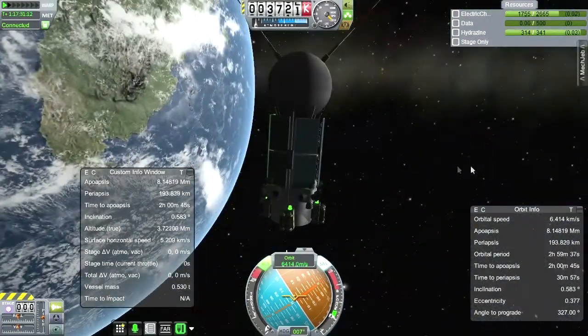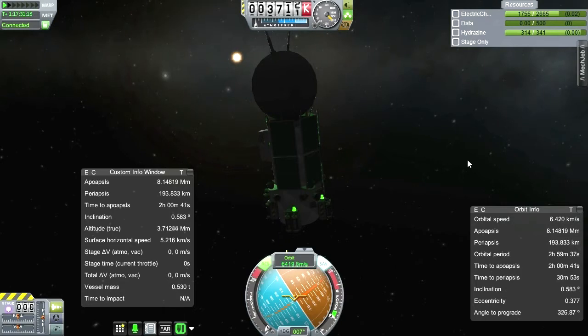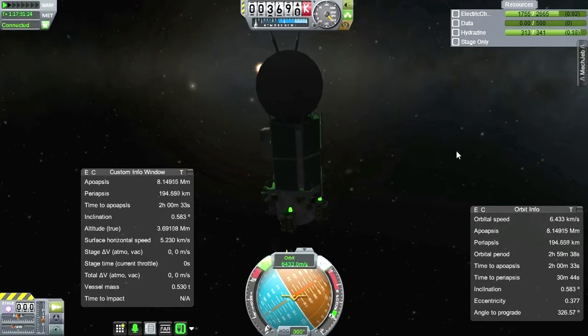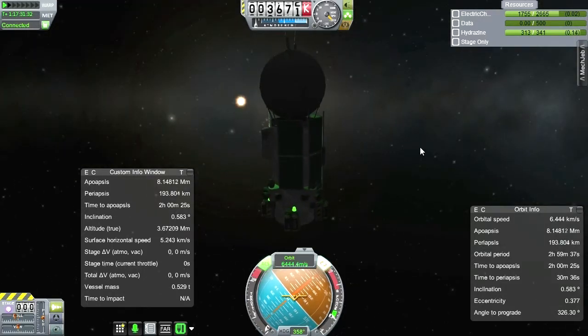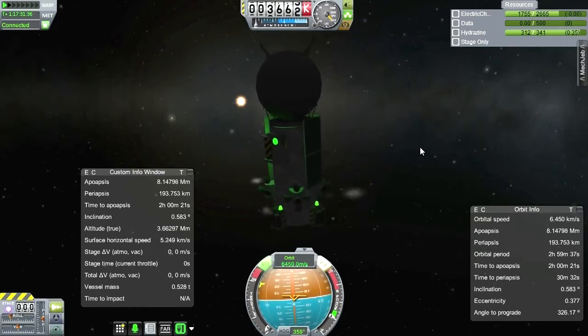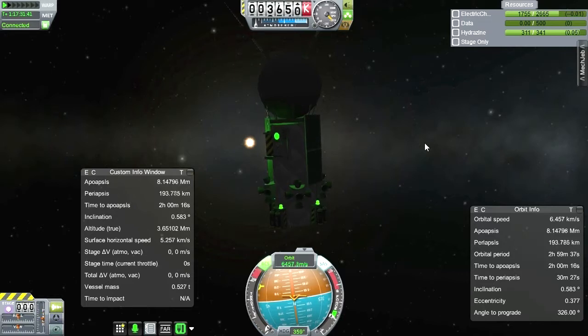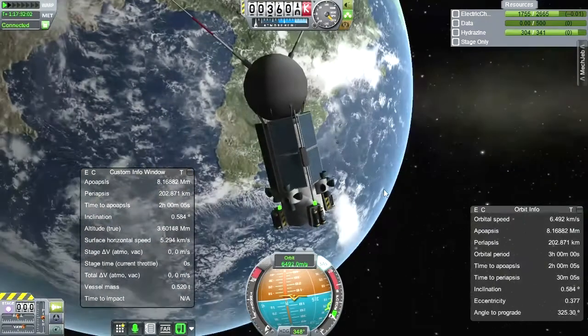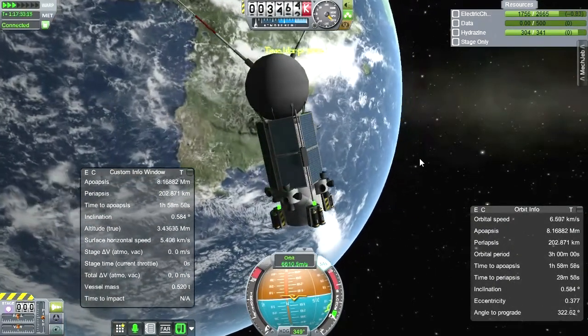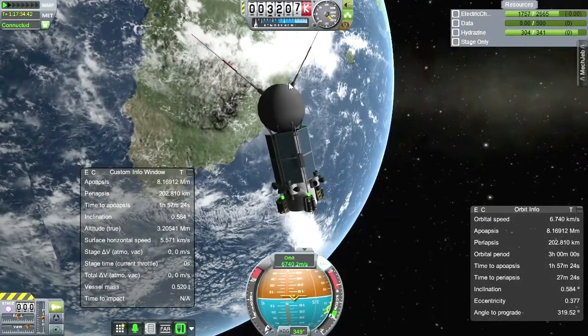Let's point north-south first and then fix that. Now that we're oriented like this, let's fix the orbital period. Is it recharging? Okay, it is recharging. But let me retract one of the antennae just to make sure — I think just one Commutron should be able to communicate with more than one target, hopefully.